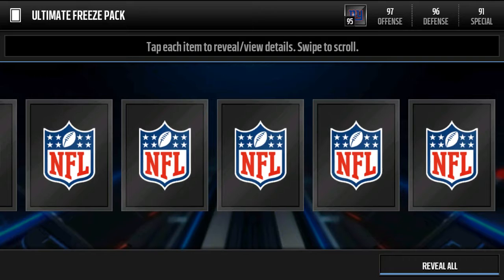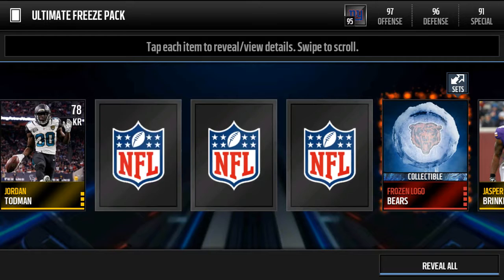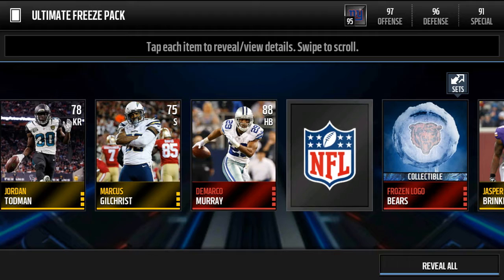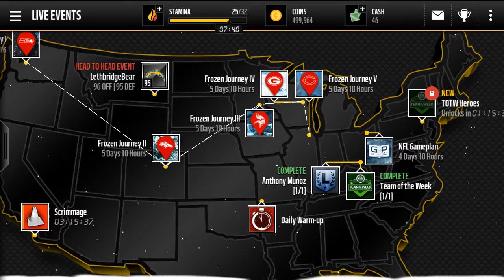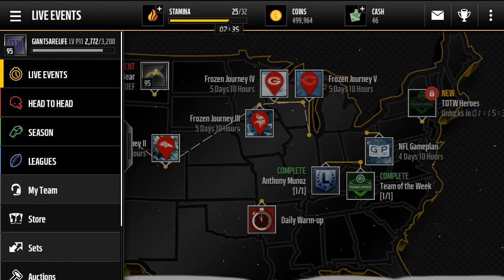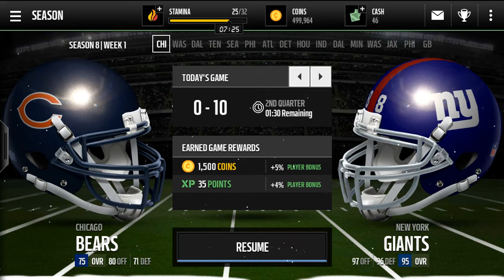We're gonna open up this Ultimate Freeze pack. Hopefully I can get anything besides a logo because those are essentially guaranteed. We started off with 277s — crap. We got a kick returner, a frozen logo, Bears, Marcus Gilchrist, DeMarco Murray. That actually made a lot of coins — I'm surprised whenever I pull an elite because I don't really pull that many elites. So we got the Bills and the Bears logos; I'm gonna throw those into sets sometime. I did just go through the game plan quickly and opened my pack.